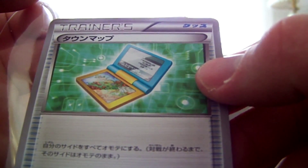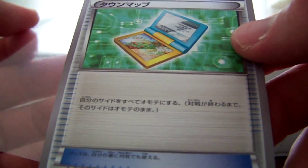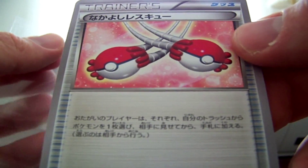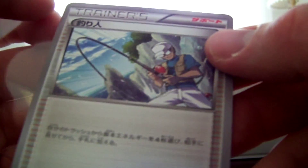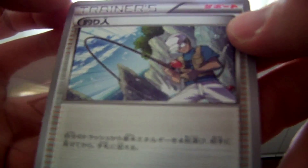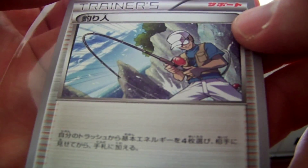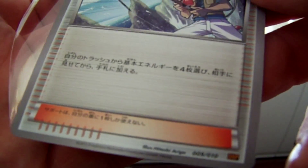Then we've got Trainers. I think this is Town Map. I don't know what that one is — sort of looks like a Switch-type card. We've got a Fisherman. I believe this is a reprint, originally from HeartGold SoulSilver, if I'm correct. That was actually a really playable card as well.